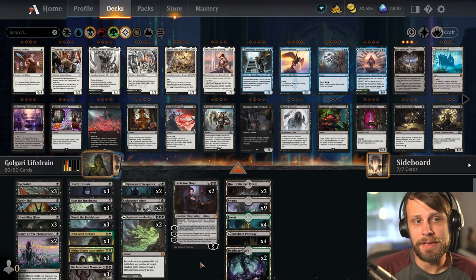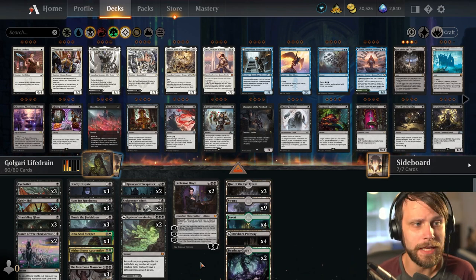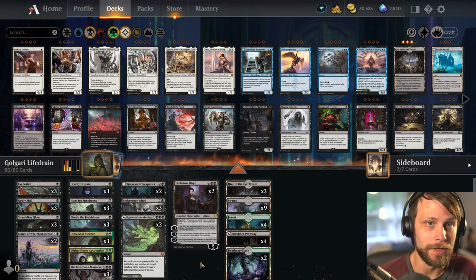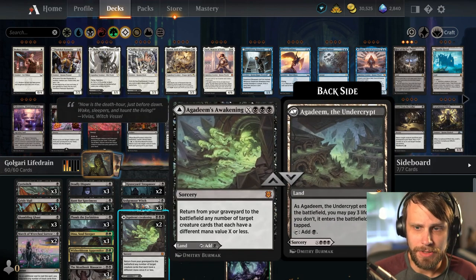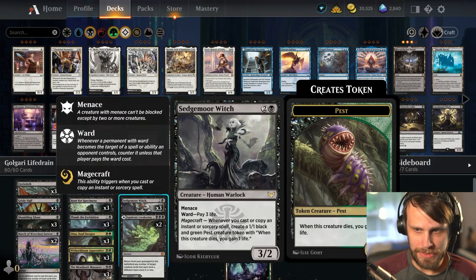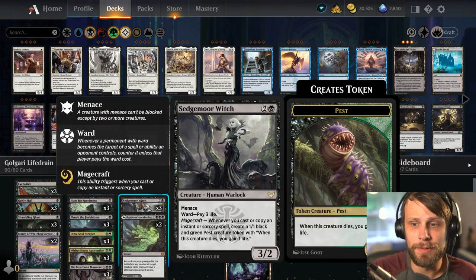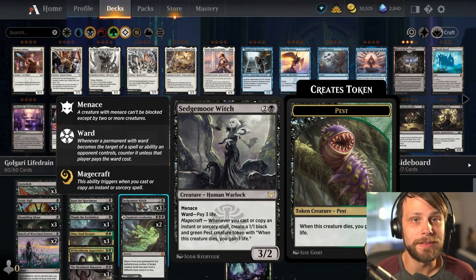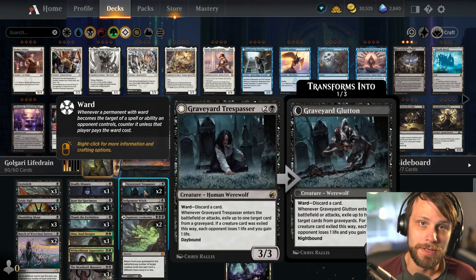The point is to drain the opponent for their entire life total. In practice, from the games I've played with this deck, you generally drain them over the course of the game rather than all in one fell swoop. Regardless, it's a very powerful deck that I really enjoy. We've got a lot of difficult-to-deal-with creatures. Siegemore Witch is the catalyst for creating a lot of these pest tokens, and it has a ward cost of 3 life plus Menace.